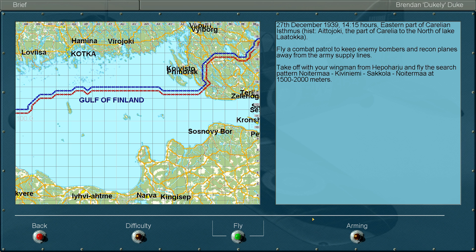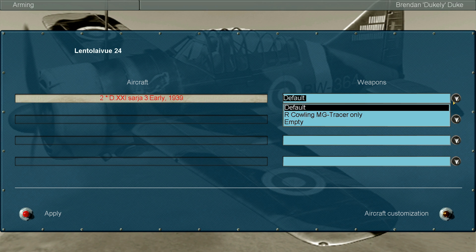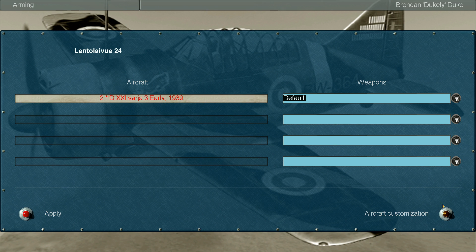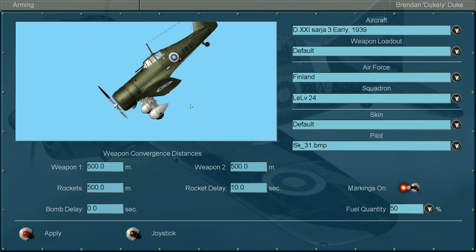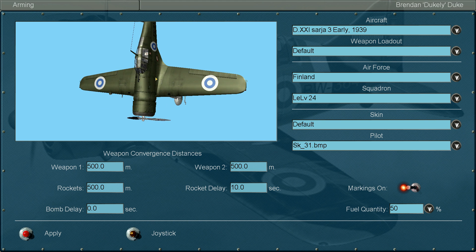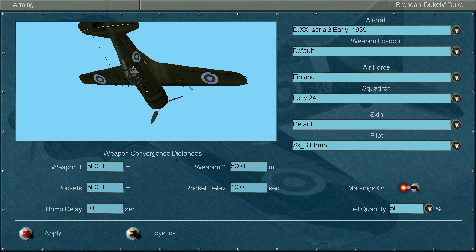Now, I can look at arming. Here's what I have: an empty cowling MG tracer only — why would you want that? Now we can go to customize and see what the aircraft looks like, because I don't know what it looks like. This little spin view is not very intuitive. Yep, it's a plane, alright.